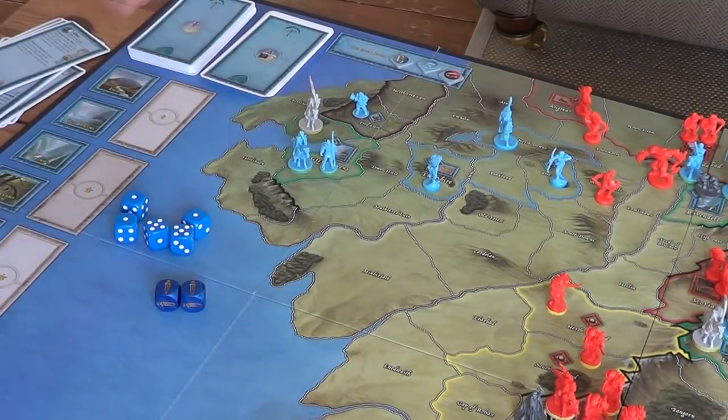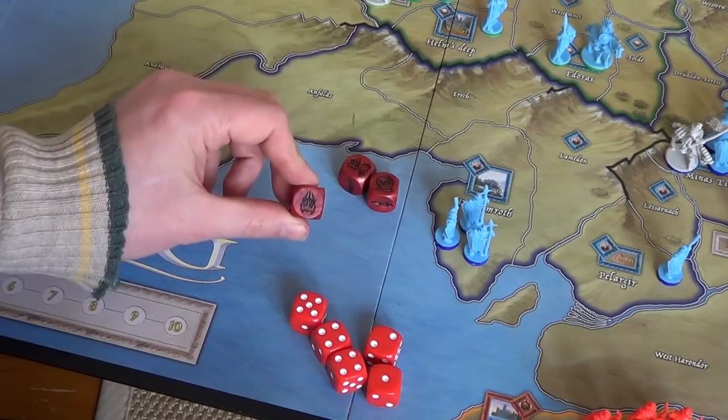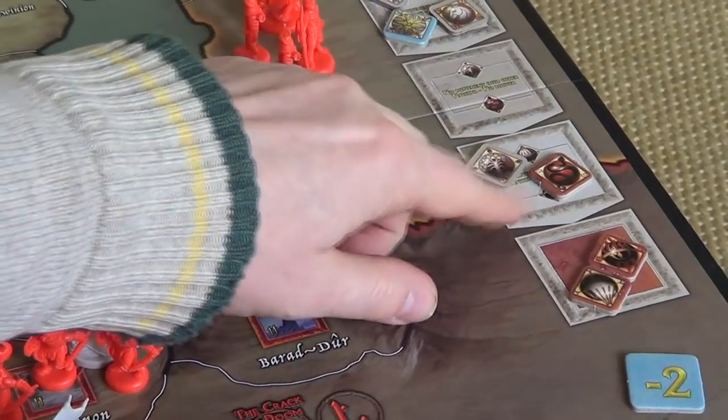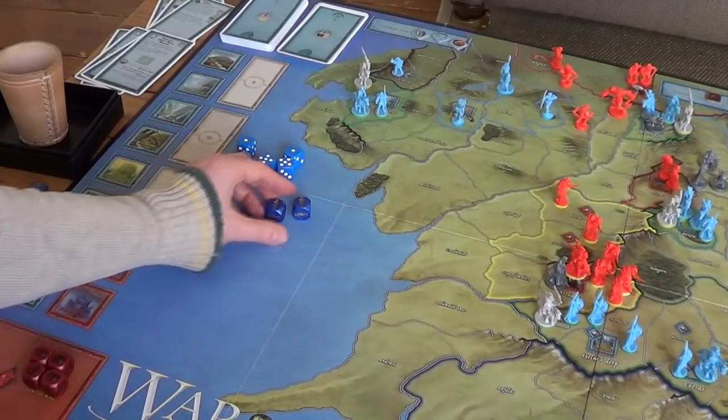We'll leave them there on Gladden Fields. Let's discard 'We Prove Swifter' and proceed to the Shadow player's turn. We're going to use a muster die to take a diplomatic action and move the Southrons and Easterlings nation just one step away from at war.